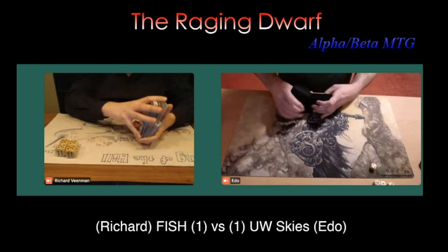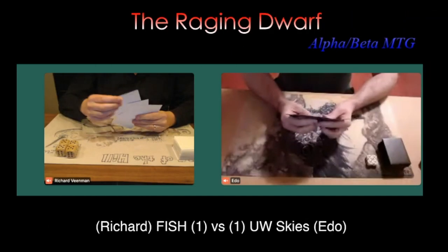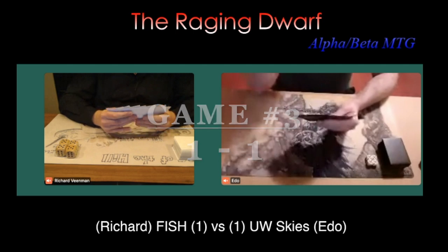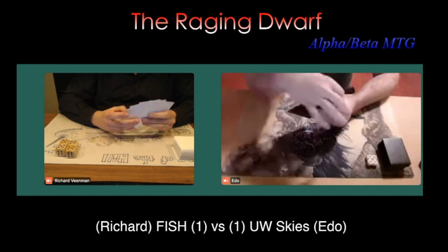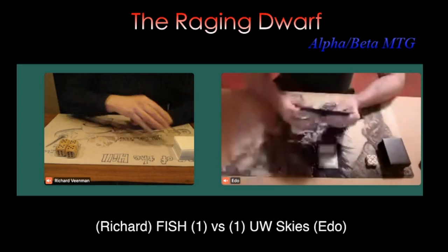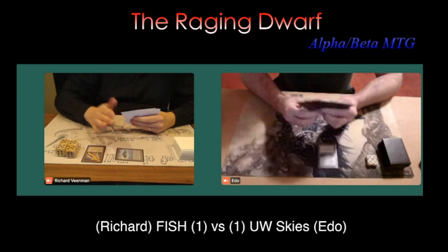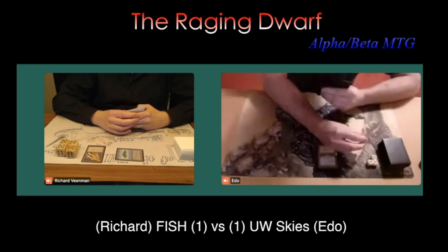1-1 — game number three. Here we go. Edo on the play — this has been a really sweet matchup. I think Edo is the favorite, but we'll have to see. Starting with a basic Plains, passing turn. There's an Island and a Black Vice from Richard. Interesting to see even though he's on the draw. But it does mean Edo is going to take some damage. Richard's got a really quick deck — if he can just get damage out really fast, Edo can definitely lose this.